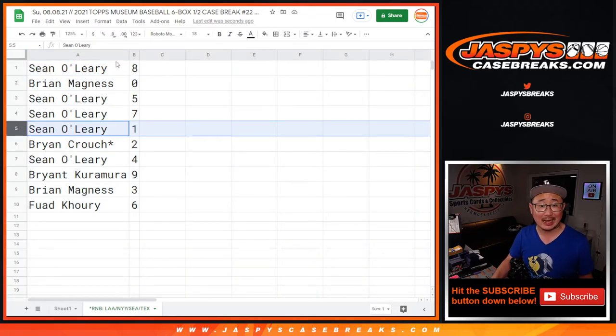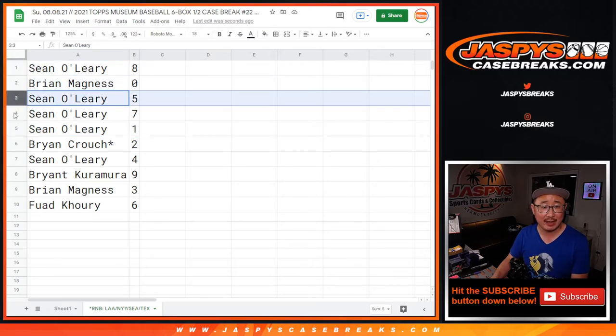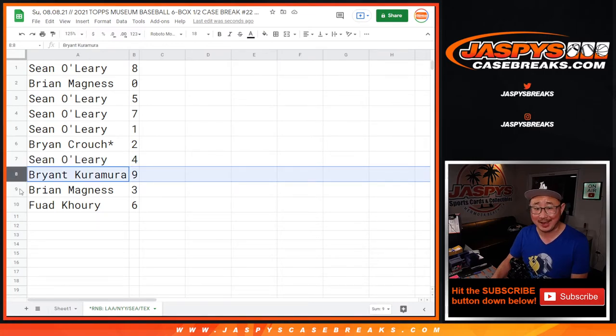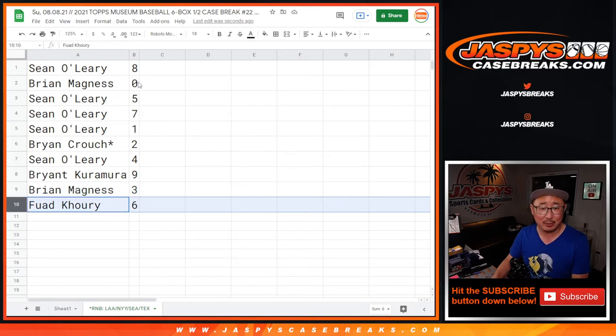Sean O, you still get live one-of-one. So Sean, you have eight. Brian with zero. Sean with five, seven, and one. Brian with two. Sean with four. Bryant K with nine. Brian M with three. And Fuad with six.